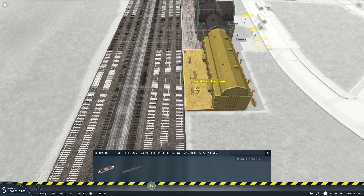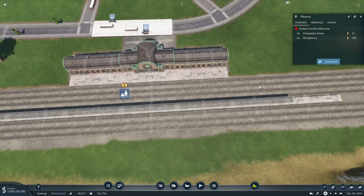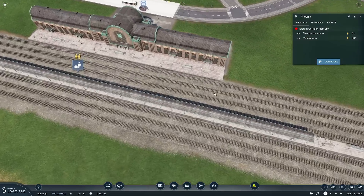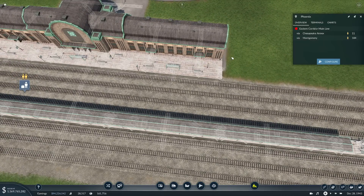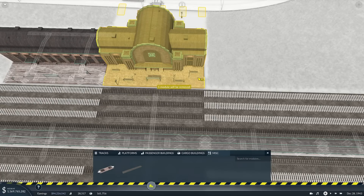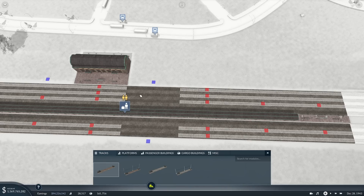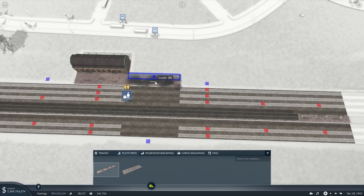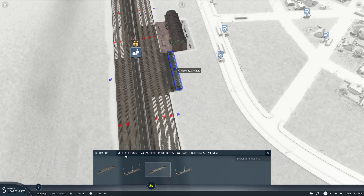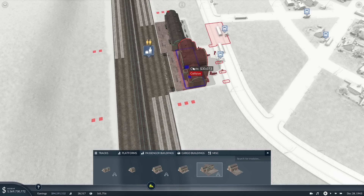Phoenix West End — it's got a cool name now. We can change these to Phoenix West End A and Phoenix West End B. Now we need to fix the station down here. We might have to move these buildings and it's going to be a little snug. I'd rather stop next to the depot rather than on the main line, so that means we're going to have to do some rejiggling.